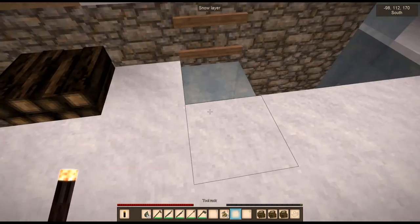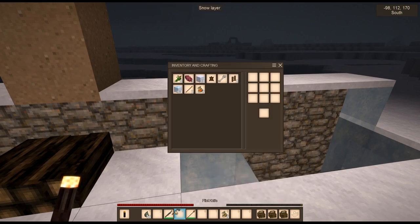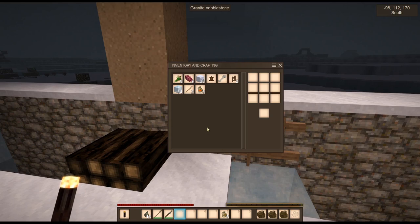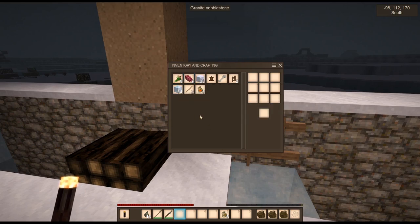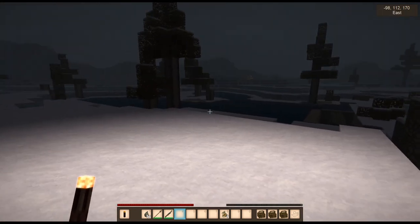I'm going to throw some of these in here to clear up some inventory space and build my little base area right here. I don't need to carry both knives with me. I don't need the axe either since I don't have any grass, so I can't start a fire and don't need to get wood.